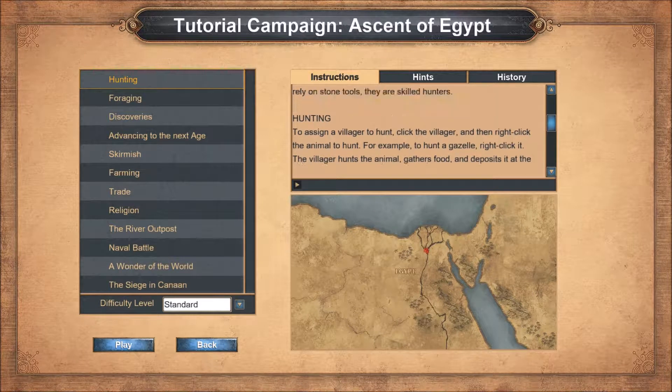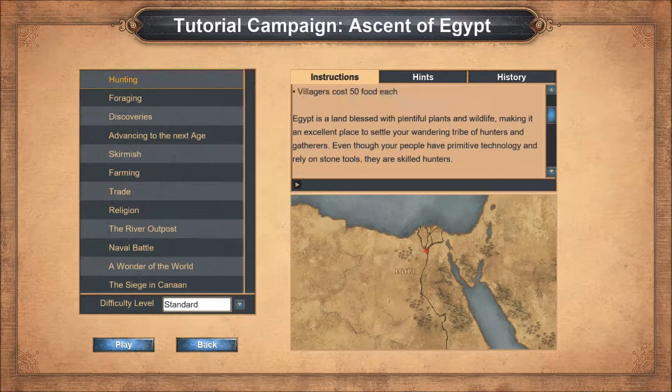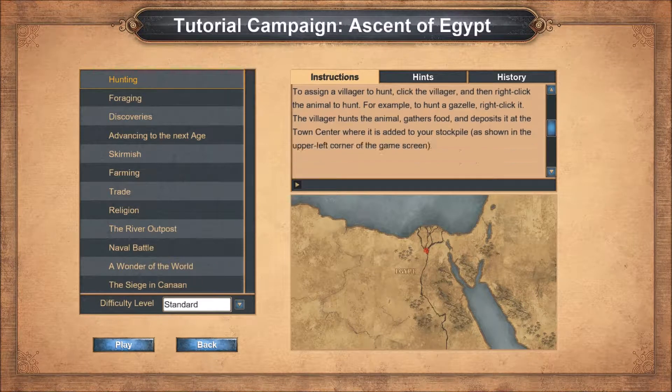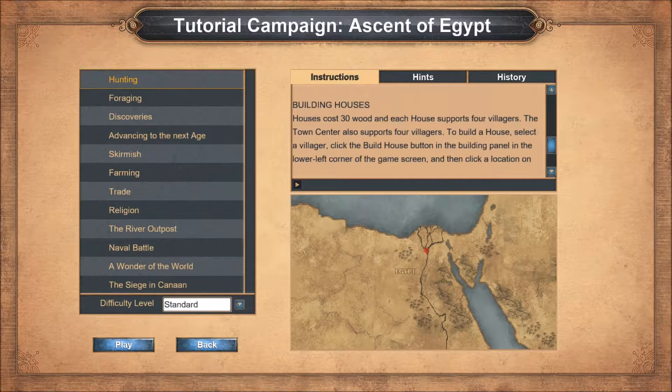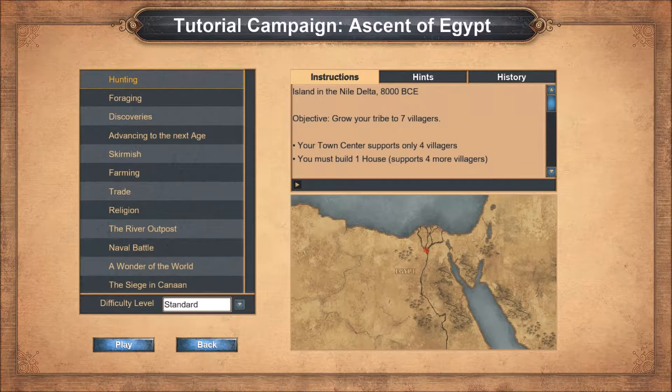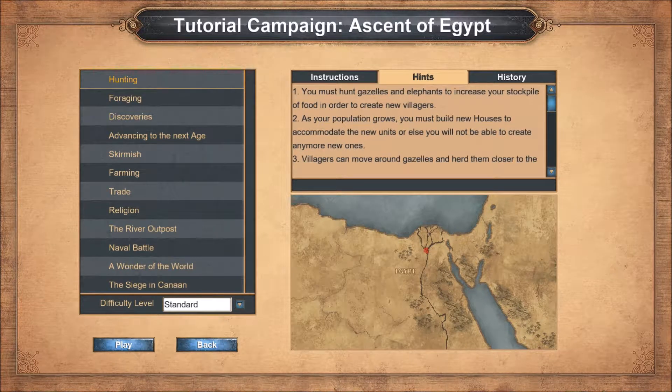Okay, that's interesting. He was talking about hunting and creating villages — that's obvious — building houses. What we need to do is grow our tribe to seven people, that's easy. After that, our task is just to hunt. You must hunt gazelles and elephants to increase your stockpiles of food in order to create new villagers.